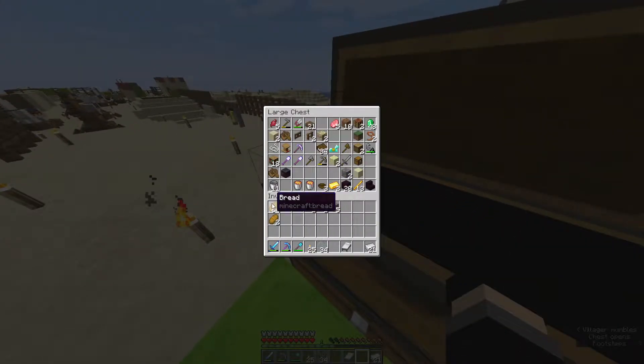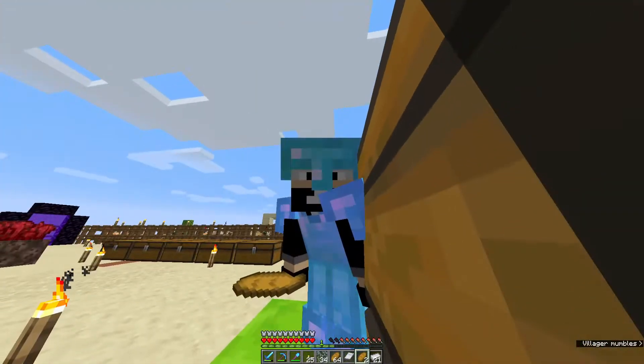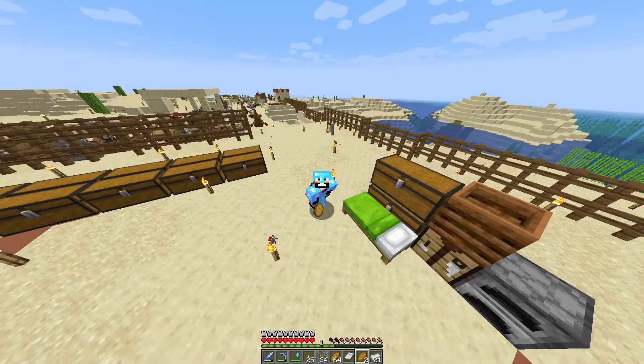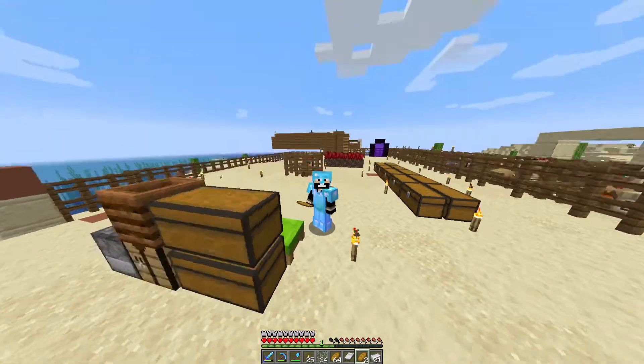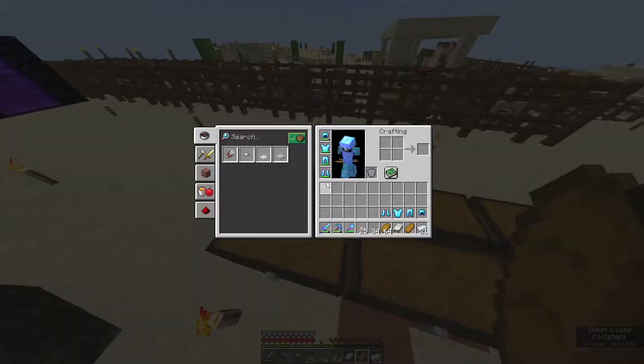The unique thing about snapshot 21W03A, or the 1.17 snapshot, is that in the Nether, glow lichen can actually produce water. So we're going to head over to the Nether roof and place the water at 0,0. That way it's easier for us to keep track and load it over. We'll also bring the other set of god armor with us.